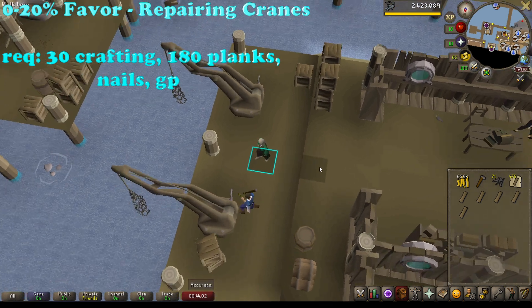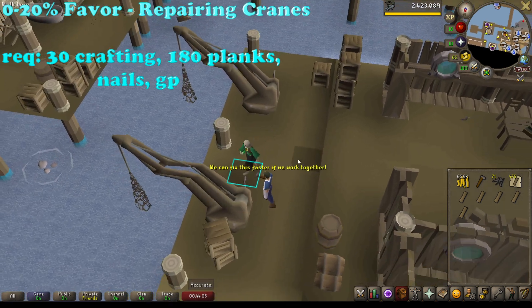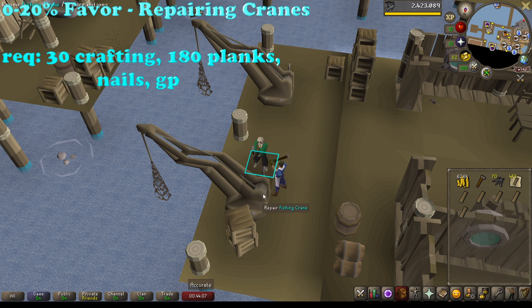To repair the cranes you will need at least 30 crafting, a hammer, noted planks, and nails - steel or mithril are fine, but if you can afford better it will speed up the process - as well as a stack of GP to unnote your items.